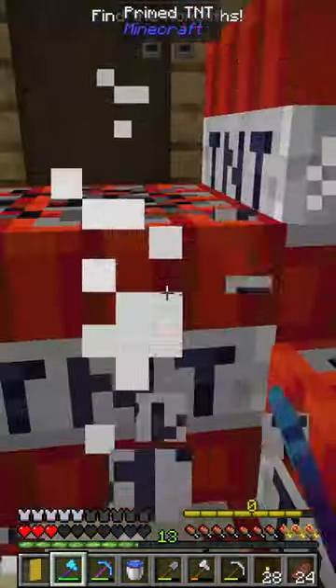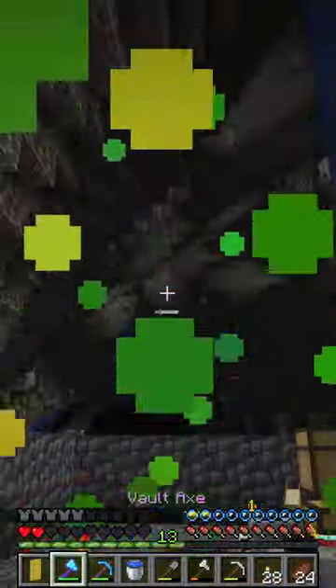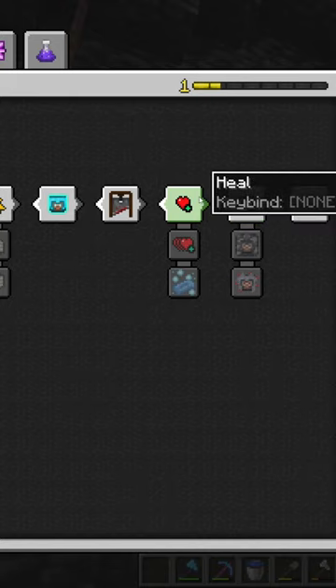We then have to fight off a bunch ourselves and accidentally set off more TNT. We then get really low health as we flee the vault, leveling up for the first time and unlocking the heal ability.